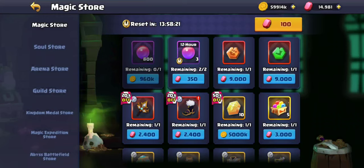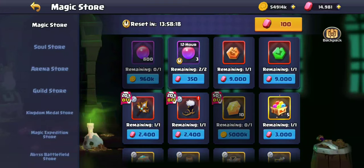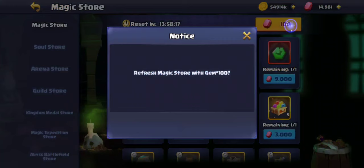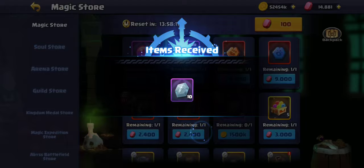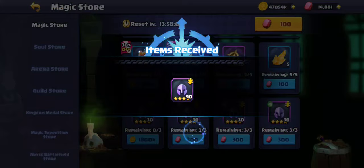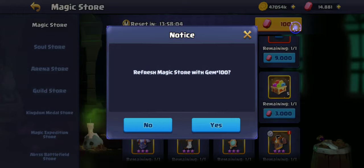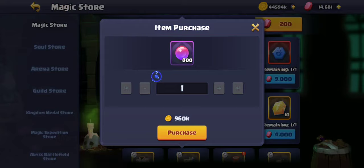The best way in my opinion is the magic store. I would recommend buying the seeds for gold and buying the badges, then resetting the shop and doing this four times if you have enough gold. Also buy the food so you have enough every time to level up your heroes.